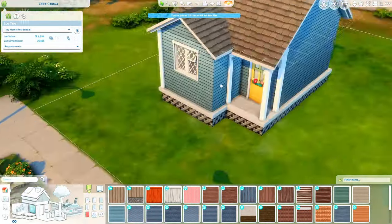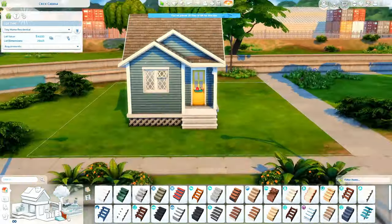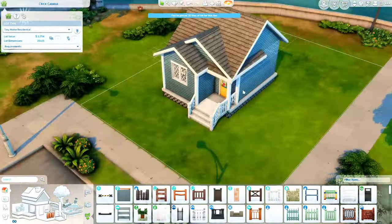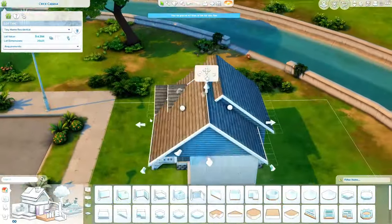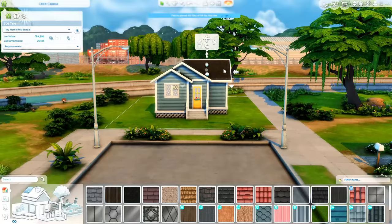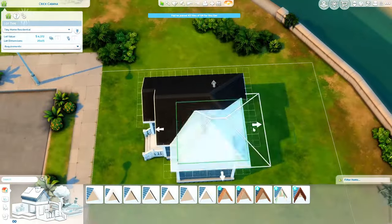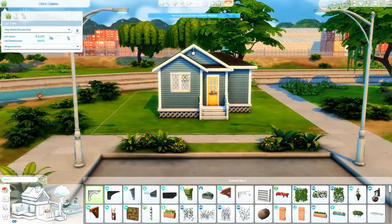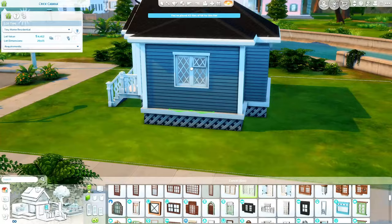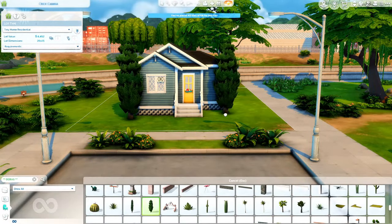I built this with the Rags to Riches gameplay in mind. Your sim starts out on just any lot - you're supposed to choose a bigger lot technically and not move off that lot the whole challenge. But I don't necessarily play like that. I went ahead and built it on a smaller lot. If you're doing Rags to Riches, you could just download this on the gallery and place it on your bigger lot. It will look exactly the same.